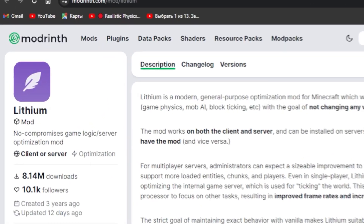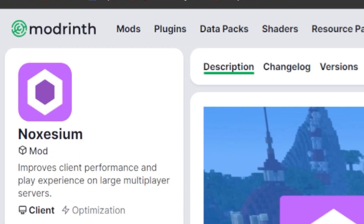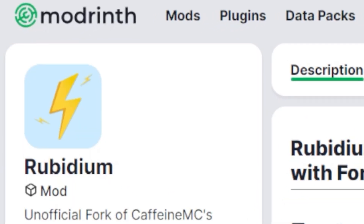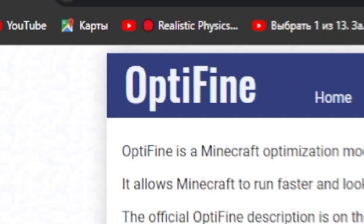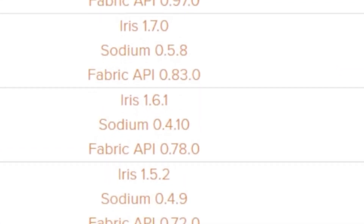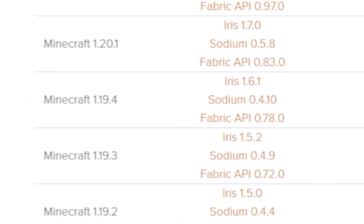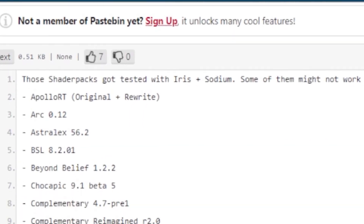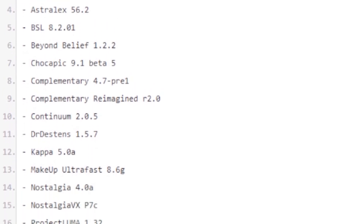I also want to note that the Physics Pro mod does not work with all versions of optimization mods, such as Rubidium, Optifine, and so on. Therefore, the developer has posted a compatibility sheet indicating the versions of Minecraft and optimization mods that were used, as well as the shader mods and shaders that are compatible with Physics Pro.